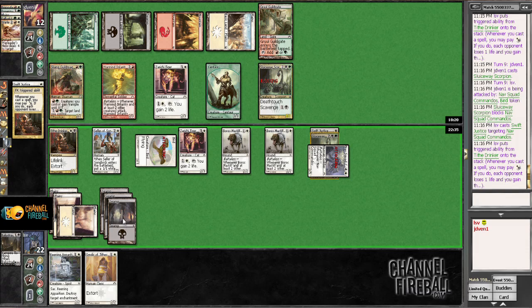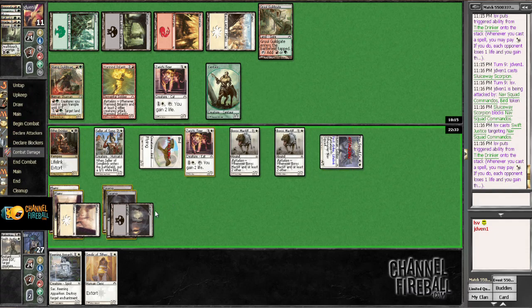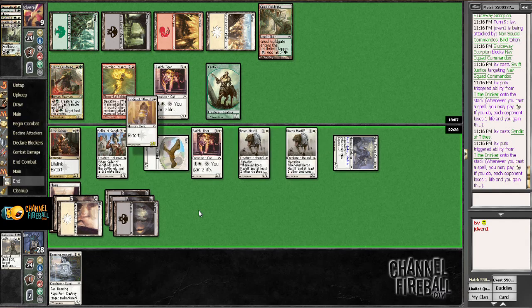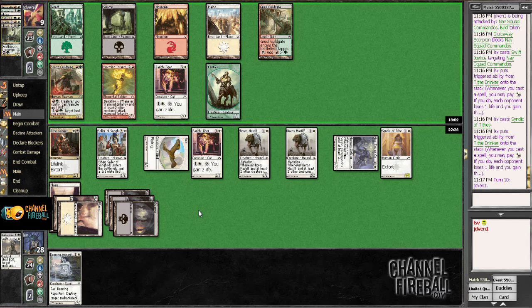I'm going to play Syndic and want to Extort off the Syndic, then Extort a double off Swift Justice. That was unfortunate. Even though my opponent could easily have Mortars, I'm still just going to run out more creatures. Mortars isn't going to get me so badly that I don't win the game by not playing more things. Hopefully I don't lose by one. No mountain, no mountain, no mountain. If I pass Mizzium Mortars and War Leader's Helix to this person and they end up with Sluiceway Scorpion and a Call of the Conclave in their deck, I take no responsibility for that.